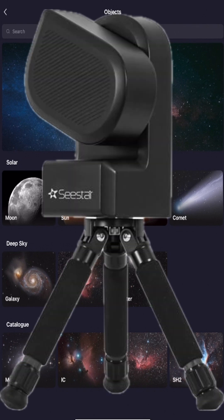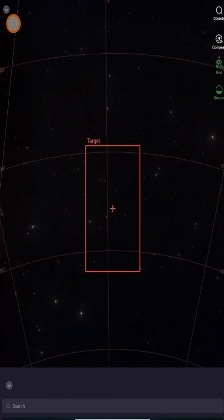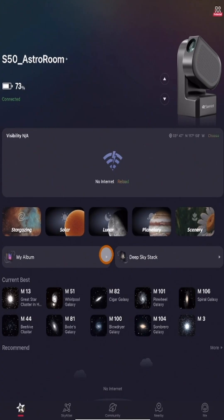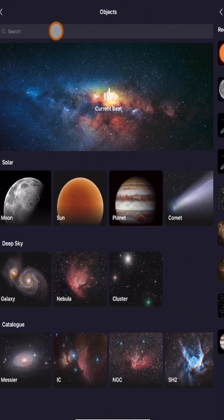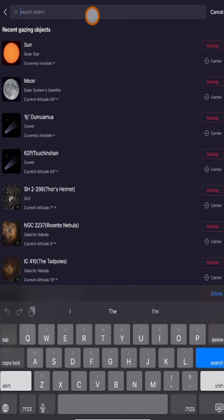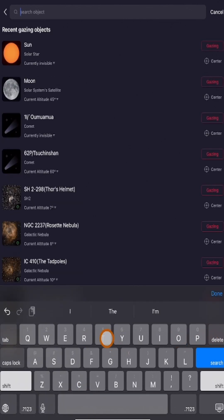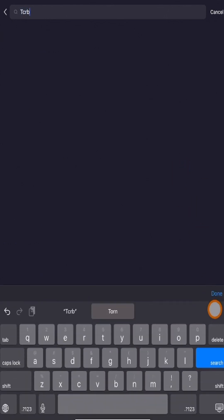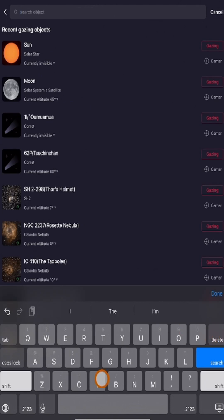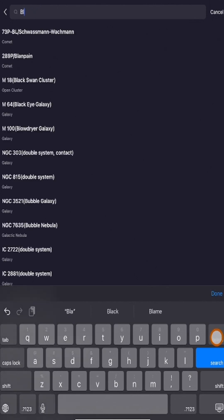How do we find this? First of all, if we go to the search bar — you should know how to get there, but I'll show you. Go to your sky atlas, click on objects, and click on search. When you type in T Corona Borealis, nothing comes up. It's also known as TCRB — also cannot find it. It's also known as the Blaze Star — cannot find it. So how can we do this?